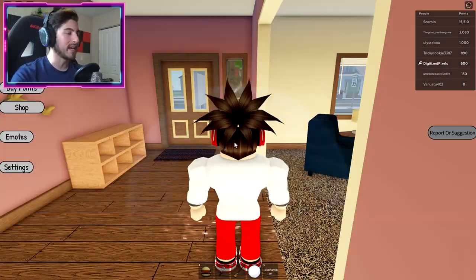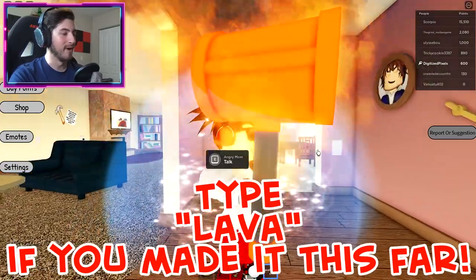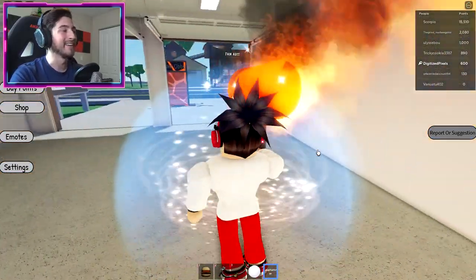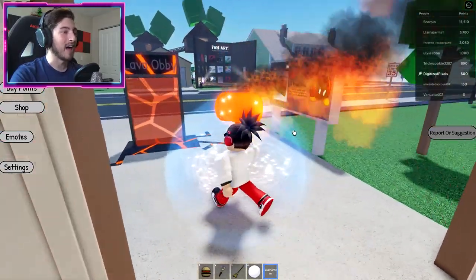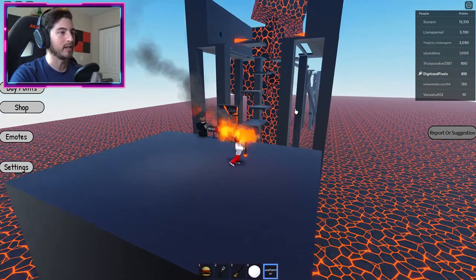All you gotta do is just reset, and once you've reset you will get your prize — the Lava Hammer! Oh my god. What's so funny about the Lava Hammer is — hold on, is there a person who's willing to become my experiment?